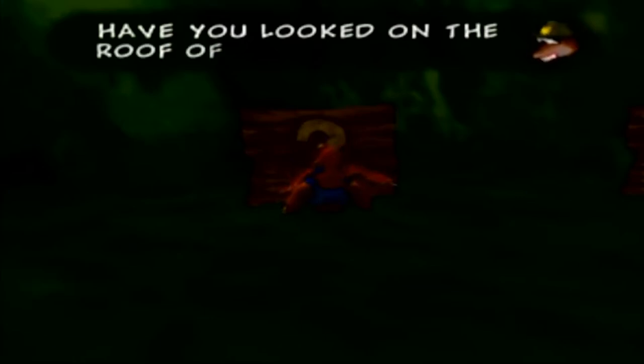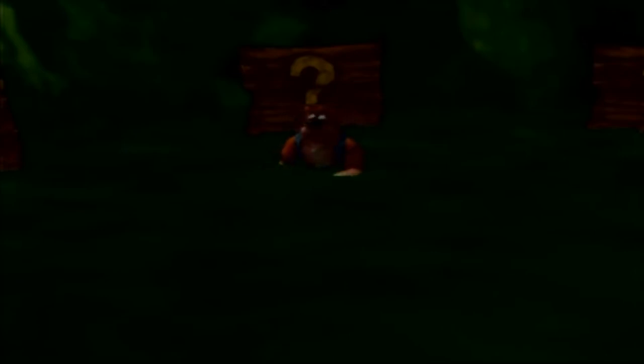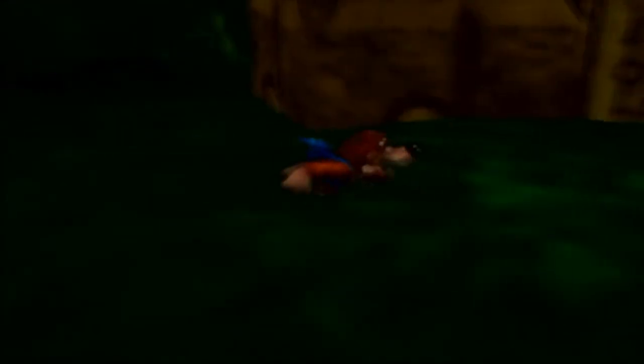One sign asks if we've looked on the roof of the Red Jinjo House — that's indicating where the treble clef for the Isle of Hags is, and yes, we've gotten that. Another sign says Witchy World is where fortune may smile upon you — a reference to Madam Grunty's, hinting that if you go enough times you get something cool. The most cryptic sign says 'an egg container followed by Genoline' — this is a hint toward a super secret cheat code in the Mayahem Temple code chamber.